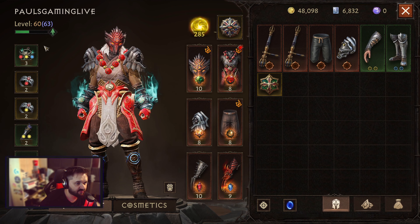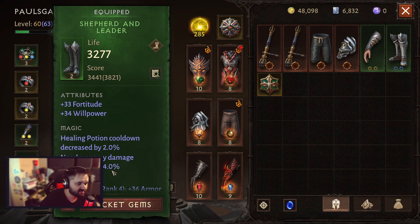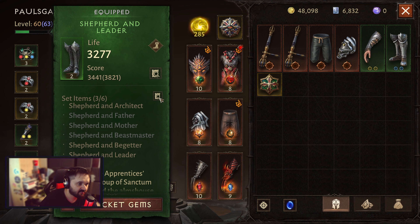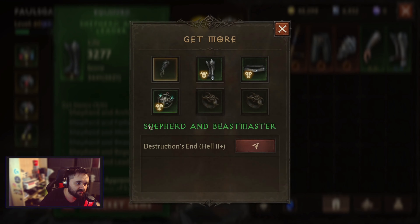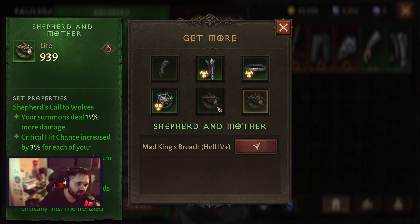Click on the set that you're trying to complete, scroll down, click on the magnifying glass — this one here — and you can select which set item you're trying to get.